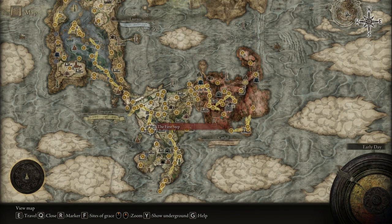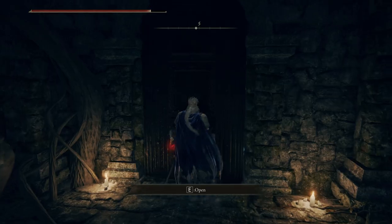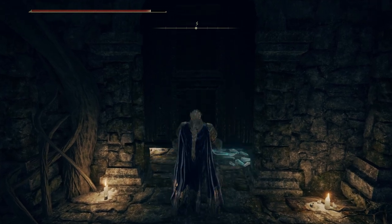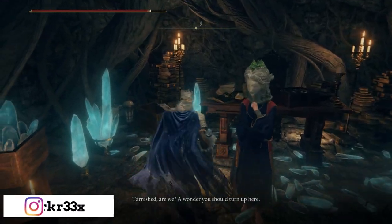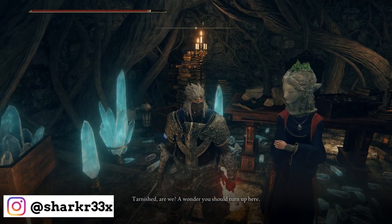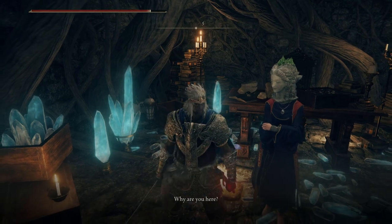First things first, you have to make your way to the Sorcerer Selen and from that location you'll have to reach Volcano Manor. So this will be the Waypoint Ruin Selen and here it's gonna be that sorcerer that you have to talk with. Just talk with her, you can buy some spells, complete all the dialogue every single time when you have a dialogue with Selen. Just complete that dialogue.